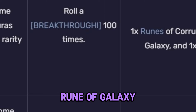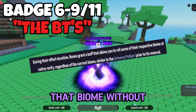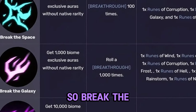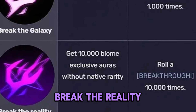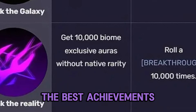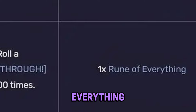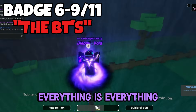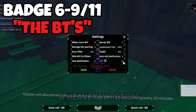Break the Space requires 100 breakthroughs, and the rewards are really good: Rune of Corruption, Rune of Hell, Rune of Galaxy — these act as if you're in that biome without actually having it, as consumables. The most important is Break the Galaxy, which gives 1000 biome exclusive auras. Lastly, Break the Reality requires 10,000 breakthroughs and rewards the Rune of Everything, which simulates every single biome except Glitch. This rune is super overpowered, especially when popping a heavenly potion.